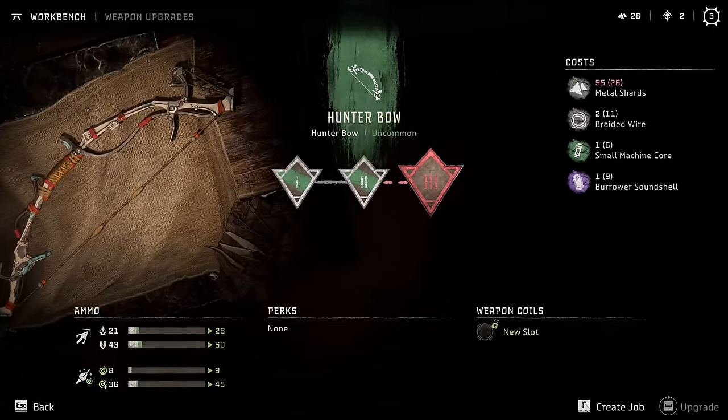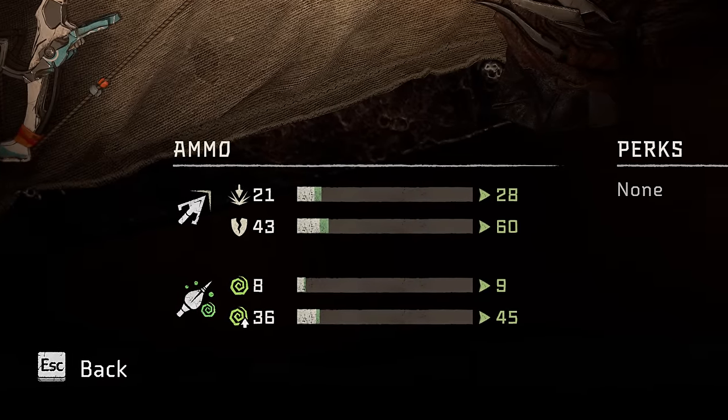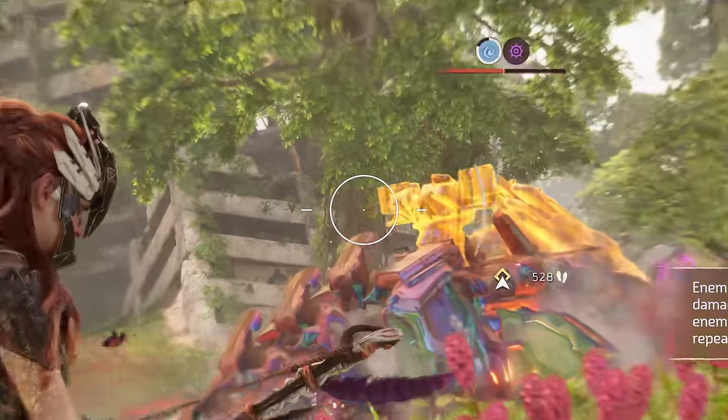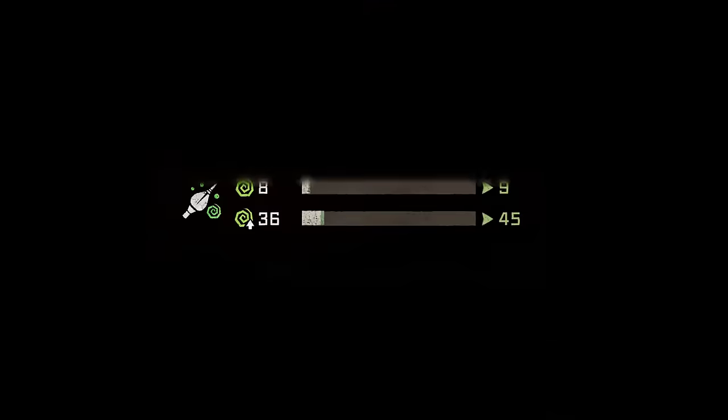The element damage number shown on the menu is sort of misleading and confusing. The top number is the impact damage of your arrow or ammo type — just the initial impact damage that regular arrow does — while the bottom number is the actual elemental damage that the element applied to that arrow does.